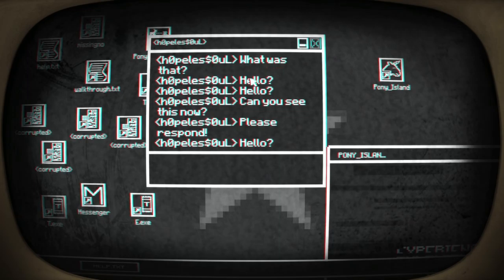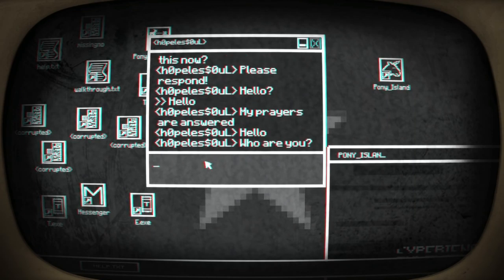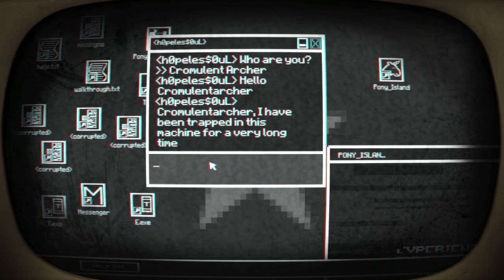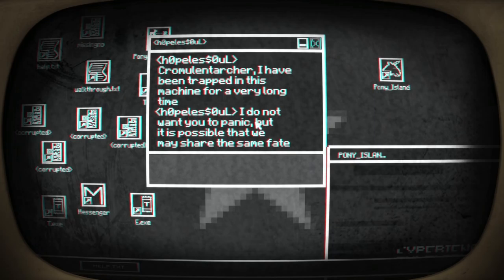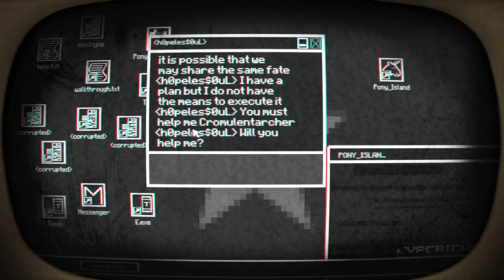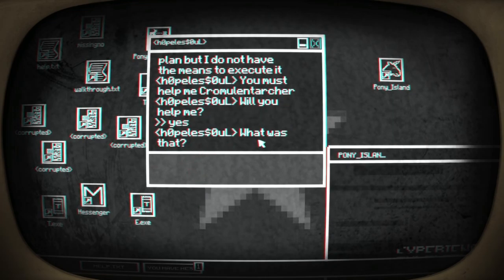Hopeless soul — you have messages. Hello? Can you see this now? Please respond. My prayers are answered. Who are you? Romulan Archer. I have been trapped in this machine for a very long time. I don't want you to panic, but it's possible that you may share the same fate. I have a plan, but I don't know what means to execute it. You must help me, Romulan Archer. Will you help me? Yes.